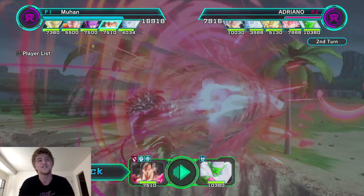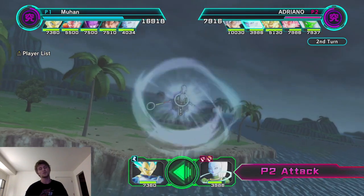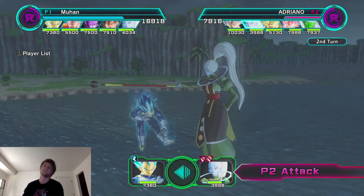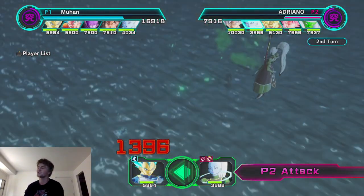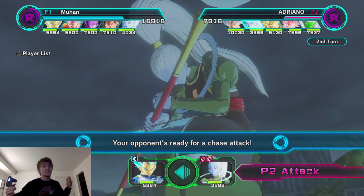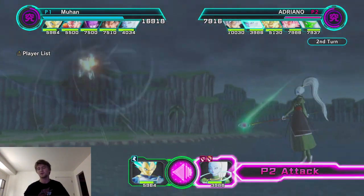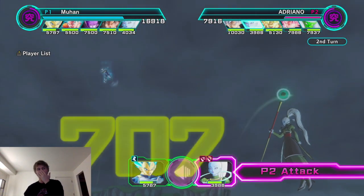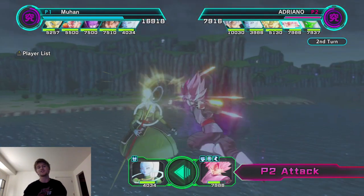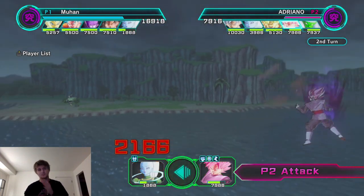Like I was saying, Android 21 — I'm not sure what her stats are going to be. I'm assuming she's going to have an Android gimmick, like switching some stats or locking you in place. I wish they would lock you in place and switch stats so you can't move. Switching defense and speed would be good, or switching attack and defense — because switching attack and speed would be a little crazy.